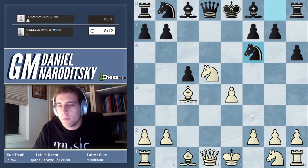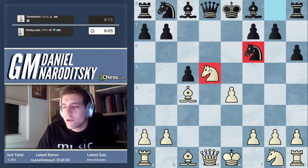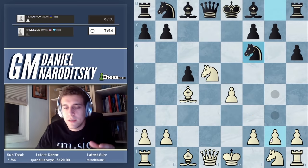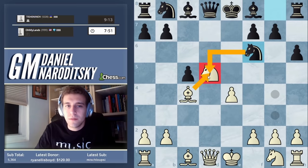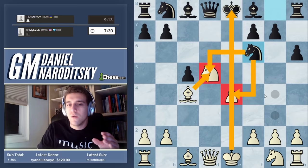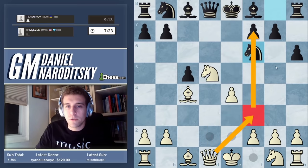This is a very instructive moment. A lot of players look at this position and say he's created tension between the knights, so we have to react — take on f6, or go queen f3. But that is a false assumption. Black is actually not threatening anything, because if he takes on d5 we'll just replace the knight with a bishop, and the bishop on d5 is also good. Taking on e4 is catastrophic because that opens the e-file.